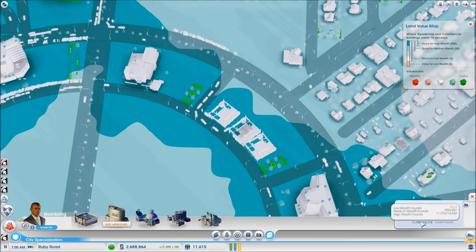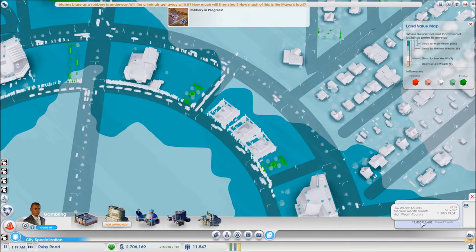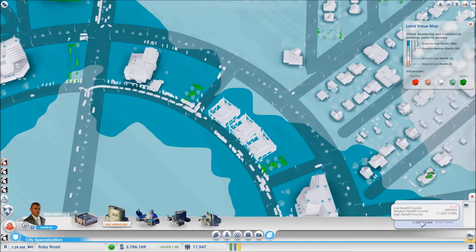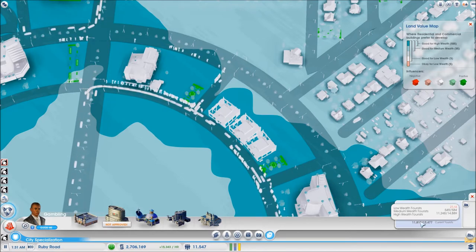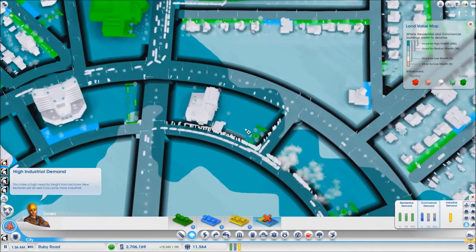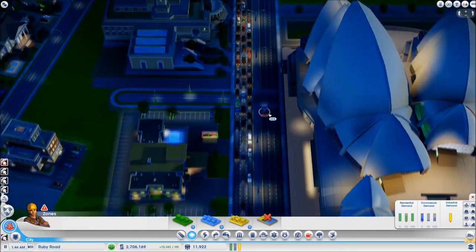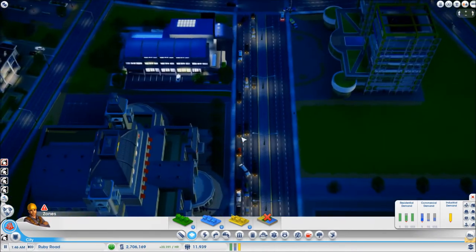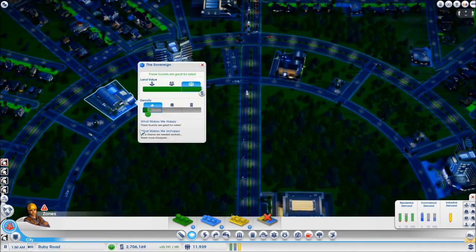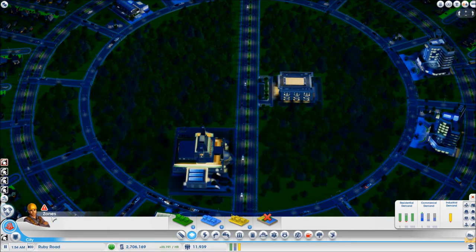At this point you can take a look at this number here. If it is red for high wealth tourists it means that you actually need more hotels. If it is normal color, that means that even if you zone more commercial it is not going to create hotels. So the best way of creating hotels is checking out this panel and seeing if it's red — if it's red, add commercial and they should build hotels. Since it is not red anymore it will not build me any additional hotels, so I will be bulldozing these and un-zoning. There seems to be finally no more limousines coming out from this casino and now the traffic is going to flow far better. This casino should be operational, and it is — and it's already full with 300 high wealth tourists.